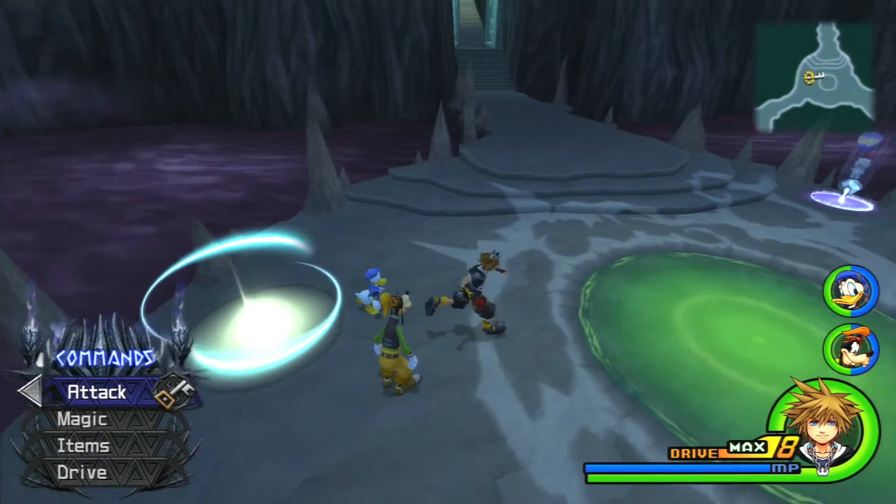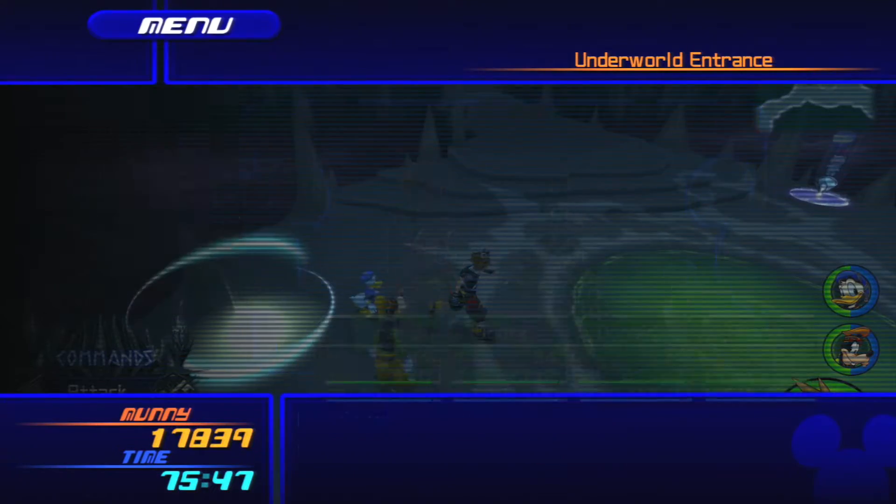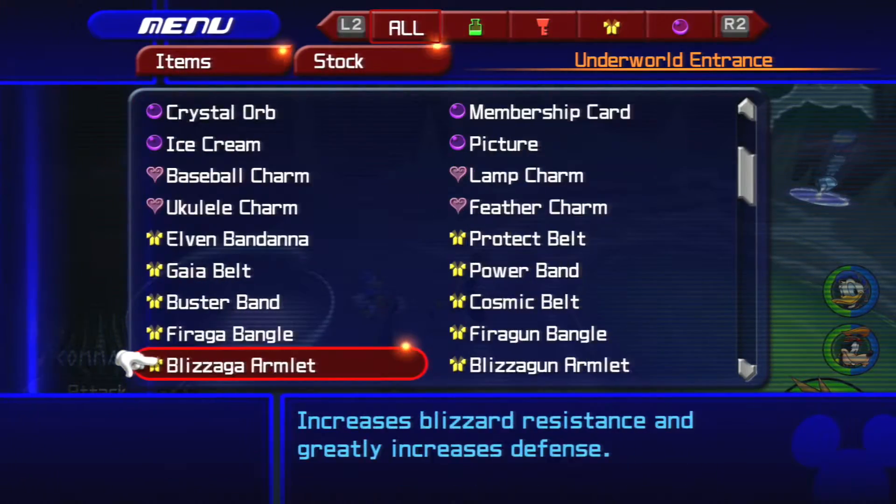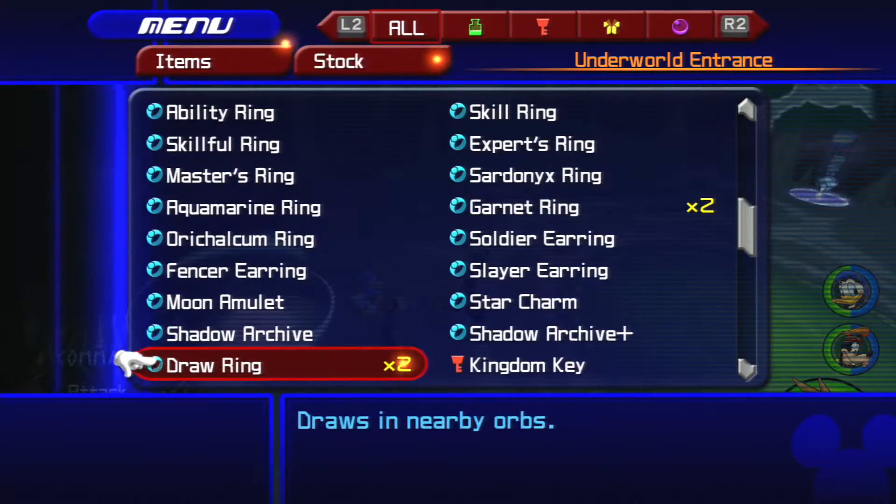Headed off to... Do I have anything in my inventory currently? Because I want to drop it off before I go anywhere, just so I have a nice clear inventory and I can easily keep track of what I have. Nope, I have nothing. Alright, good.